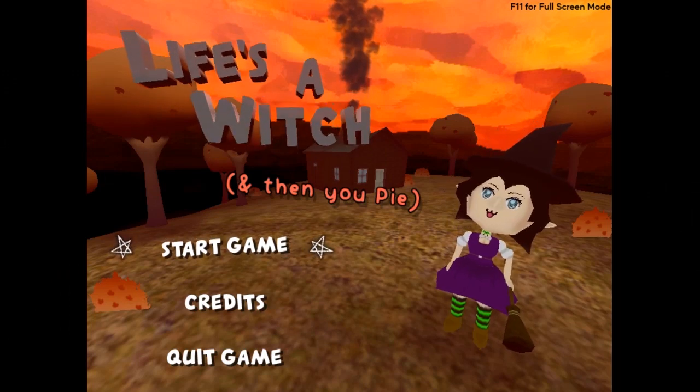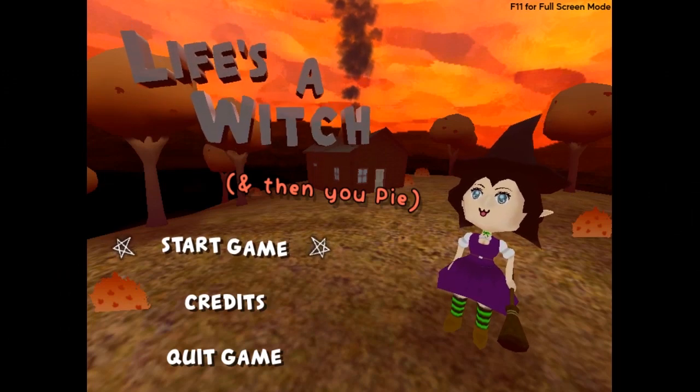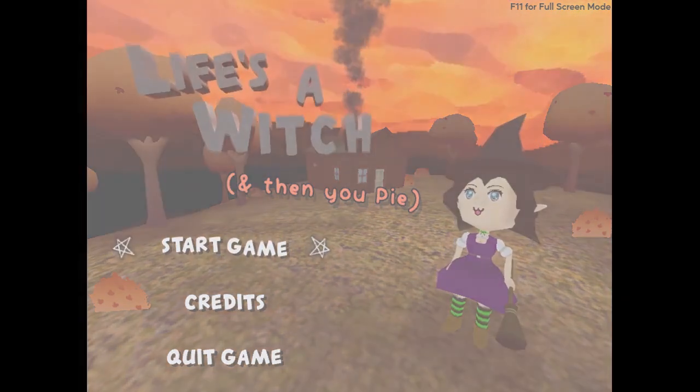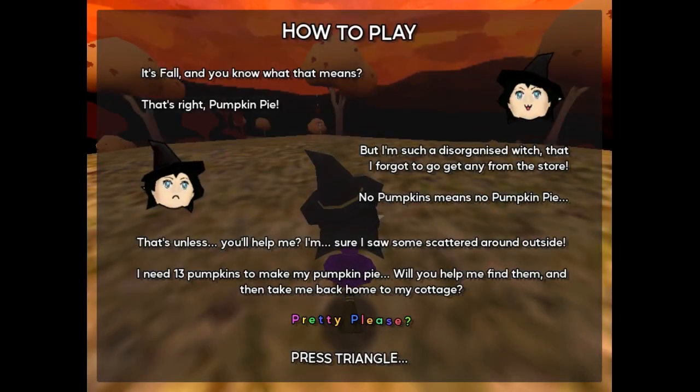Hello, welcome to our podcast — we're playing Life's a Witch! It's fall, you know what that means — pumpkin pie! But I'm such a disorganized witch that I forgot to go get any from the store. No pumpkins means no pumpkin pie, unless you'll help me. I'm sure I saw some scattered around outside. I need 13 pumpkins to make my pumpkin pie. Will you help me find them?